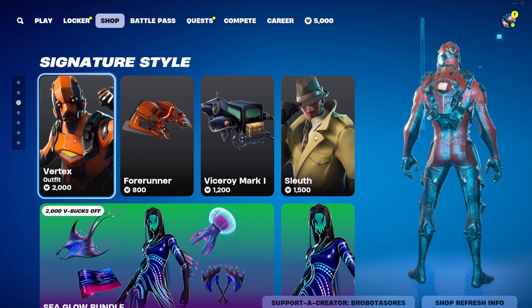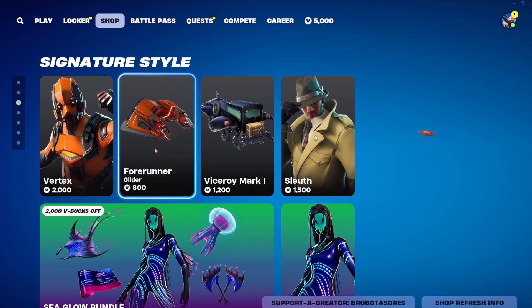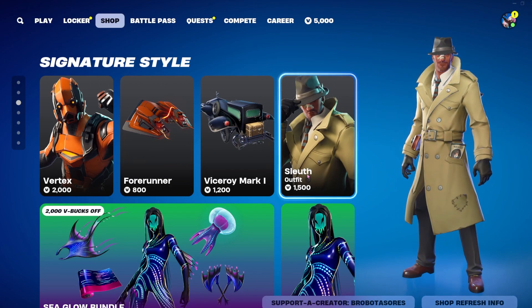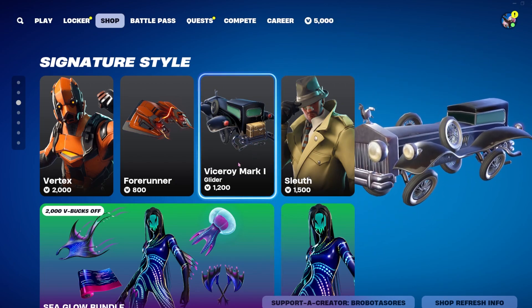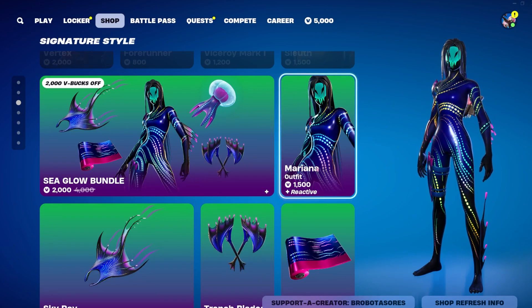In Signature Style, we have Vertex available again for 2000 V-Bucks — last seen 191 days ago. You can also get his Forerunner glider for 800. Sleuth is back after 131 days and is 1500 V-Bucks. You can also get the Victory Mark One glider for 1200 V-Bucks.